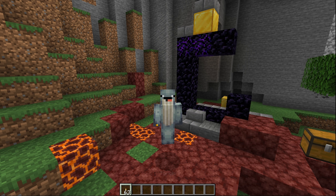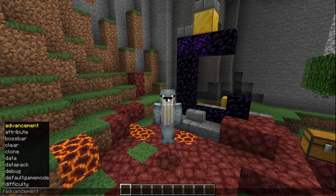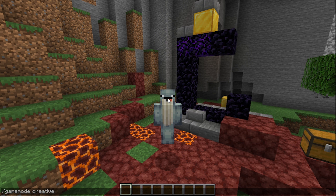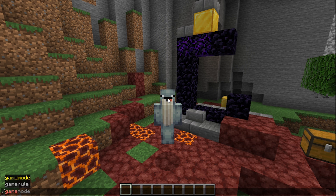Hitting Q will drop the item you're holding, but if you want to drop the whole stack you can use Ctrl+Q. Press T to open chat and L to open achievements. If you want to type a command, you don't have to press T and manually type the slash — just hit the slash key directly. You can also use Tab to auto-complete commands.